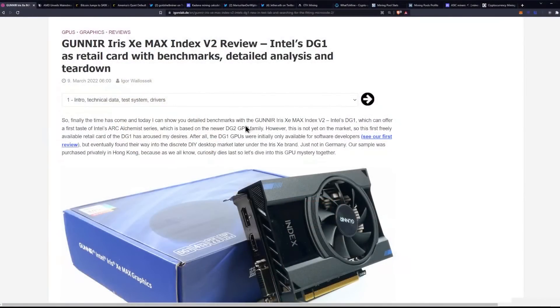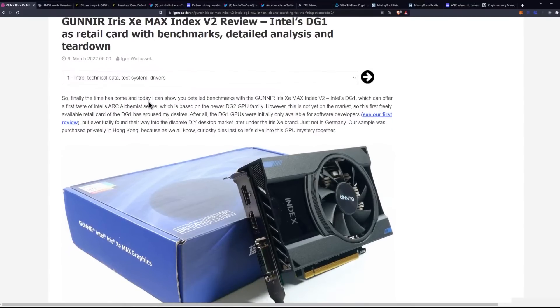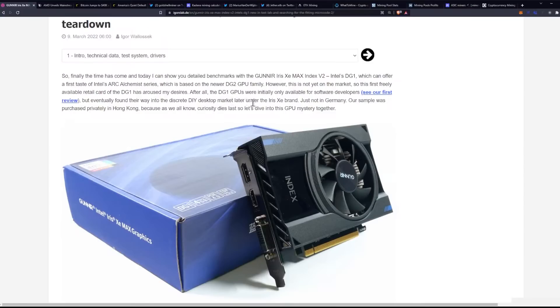Here's the review. It was released on March 9th, 2022. It says the time has finally come — today I can show you the detailed benchmarks with the Iris Xe Max Index V2, Intel's DG1, which can offer a first taste of Intel's Arc Alchemist series, which is based on the newer DG2 GPU family. However, this is not yet on the market. The DG1 GPUs were initially only available to software developers but eventually found their way into the discrete DIY desktop market under the Iris Xe brand.